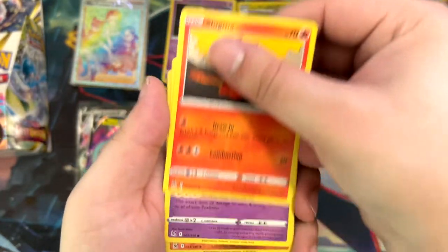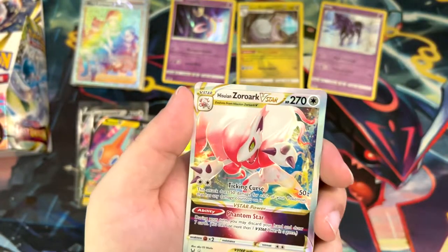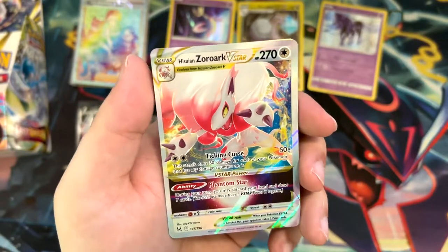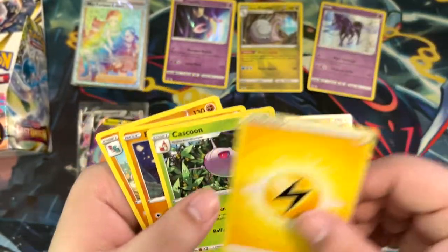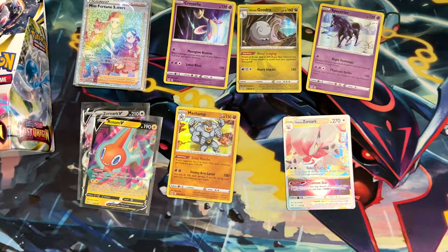Mawile, Slugma, Clefairy, Arcanine. And speaking of a V-Star — there we have it! Hisuian Arcanine V-Star. That's actually a really cool one. I really wanted to pull that one. That's really, really nice.